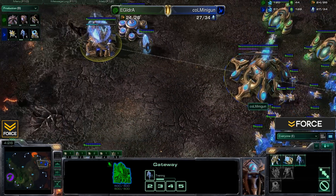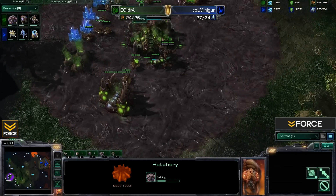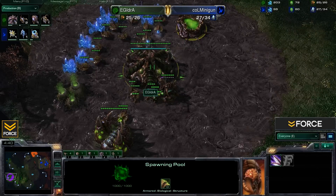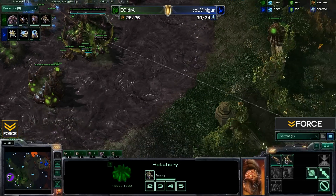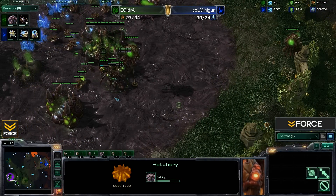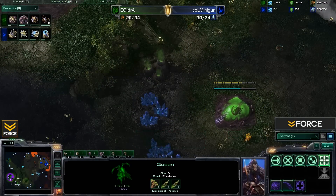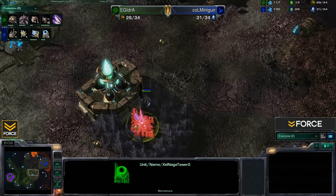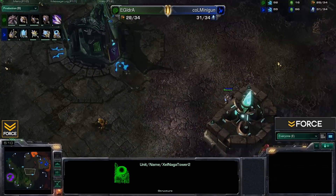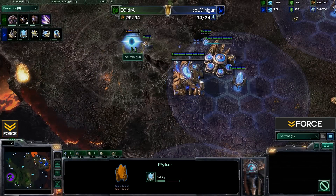Back at iDra's base, the natural hatch is coming through and he's mining off one vespene geyser, with metabolic boost nowhere in the works yet. The second queen drops a creep tumor and then heads down to the hatchery. The first zealot walks by the Zel'Naga tower — a sweet red gateway-shaped tower — and there's a blue one on the other side too. Nice map design.